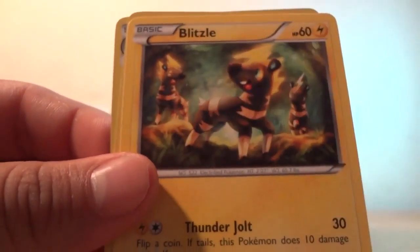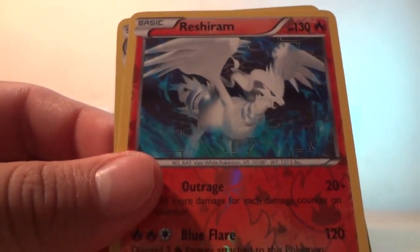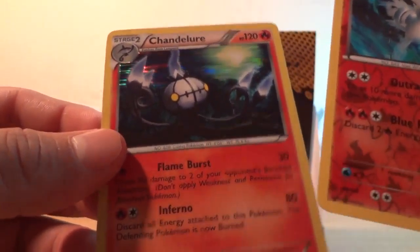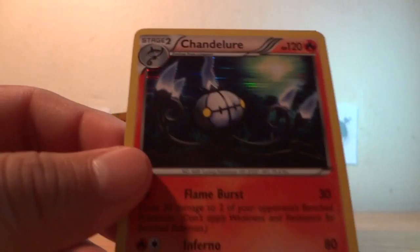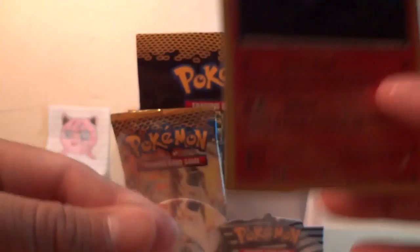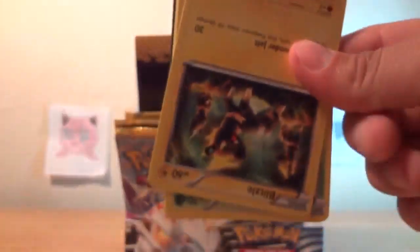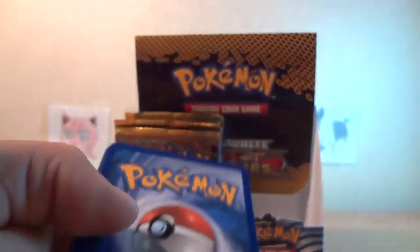Ferroseed, Blitzle — a reverse is a Reshiram, it looks nice — and a reverse Chandelure. Another hollow that I needed, good. I've seen this card trick a lot of people. A lot of people think it's the shiny one, get excited for a few seconds, and then realize it's just a hollow.